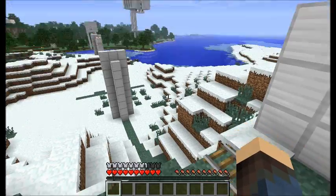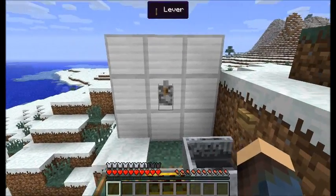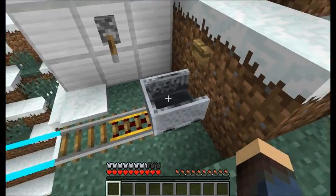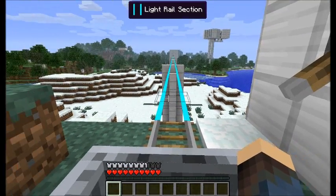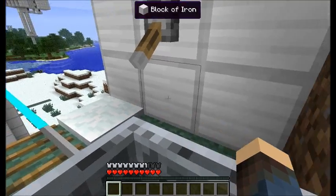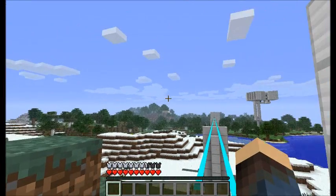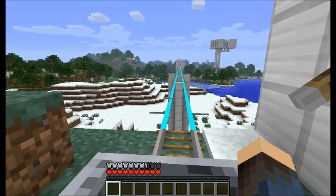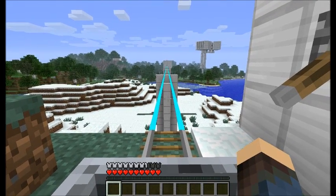We're going to take a rail over there, but the rail just falls down. Thankfully, we have Light Rails! These things will allow you to make a railway over a gap, which is pretty cool. Not very many mods do that. The only mod I can think of that does that off the top of my head is Railcraft, but that has a limit. Light Rails have a more generous limit as to how far they can go.